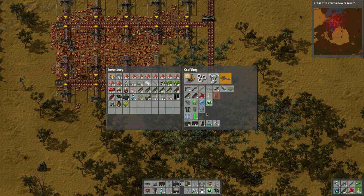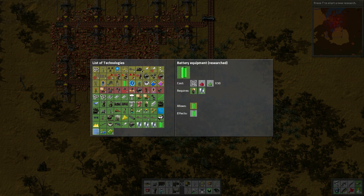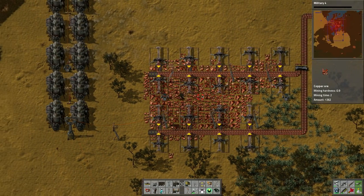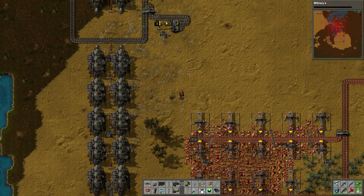Okay, so research-wise we want to potentially do more. Let's research tanks - or this is Military 4. Let's do Military 4 for the piercing shotgun shells, since that would be the next major upgrade to get rid of these shotgun shells and upgrade them.